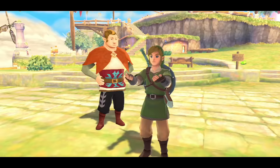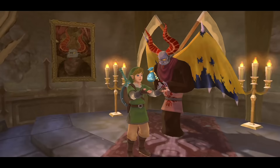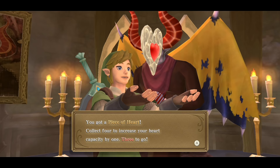Now with 25 total gratitude crystals, go visit Uncle Bats again. You no longer need to be in nighttime to visit him. He'll give you the medium wallet allowing you to store 500 rupees, which stacks with the wallet from Beetle. The reward for hitting 10 crystals was a piece of heart — very nice.